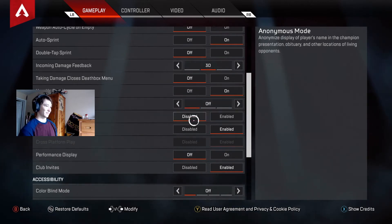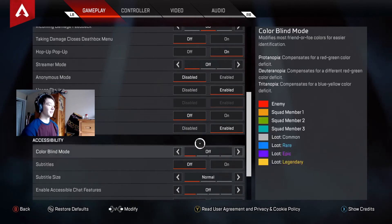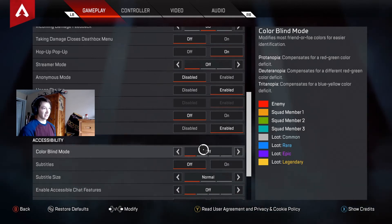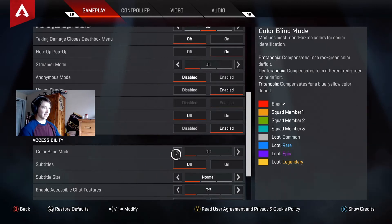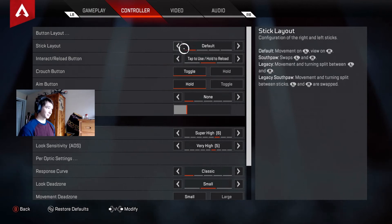Streamer mode you can set to your liking if you don't want to see other people's names or your own name. I don't have any of that on. The last one on this page is colorblind mode — a lot of people mess with this because they like the different lighting it offers. All of the colorblind modes change the color of things and can change the color of the map as well. I have it off because I never found any of the other color settings that helpful, but other people say it makes a big difference, so that's completely up to you.